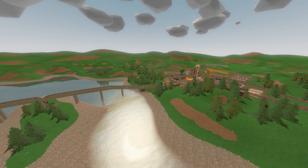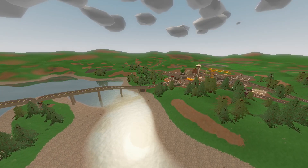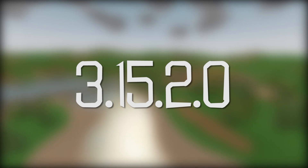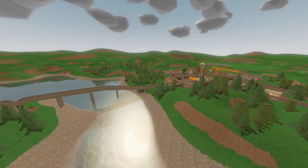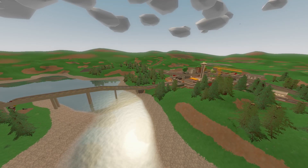Hey guys, what is up? How you guys doing today? We have another Unturned update — that is 3.15.2.0. In this update there's a lot of additions, improvements, tweaks, and fixes, so let's go ahead and get right into it.